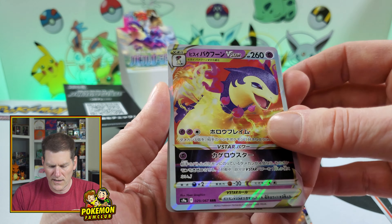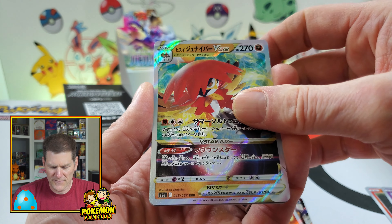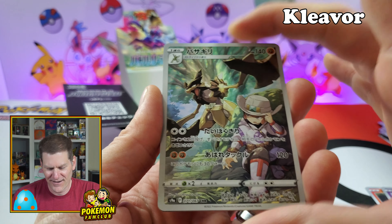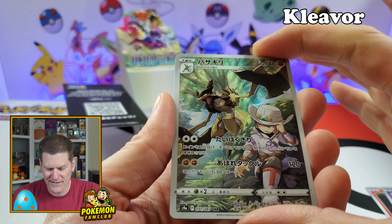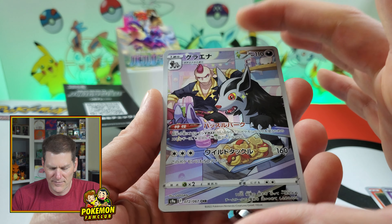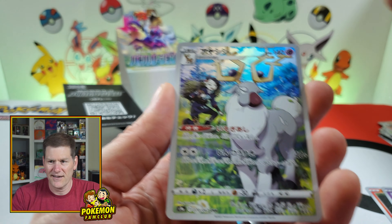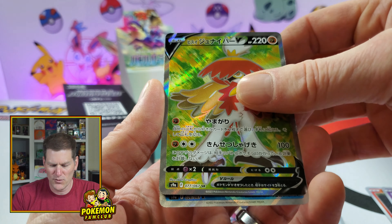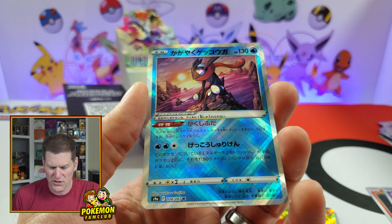Alright, here are all the hits: Samurott V, Starmie V, Garchomp V, Typhlosion V, Decidueye, Typhlosion V-Star, Decidueye V-Star, and Scyther's evolution — I know his name has to do with axes, it's not Haxorus. We got Mightyena character rare, Wyrdeer character rare, the Decidueye alternate art, and the Greninja sparkling. Not bad! I hope you had fun egg hunting. Leave a comment with how many eggs you found, and don't trust other people's counts — there are a lot of well-hidden eggs. We'll catch you in the next video!